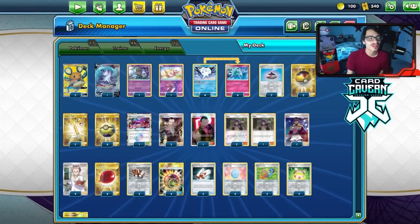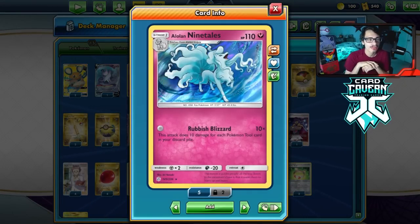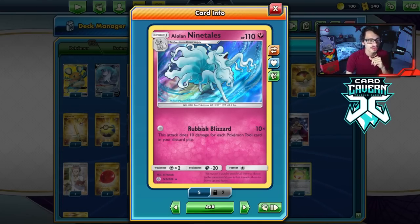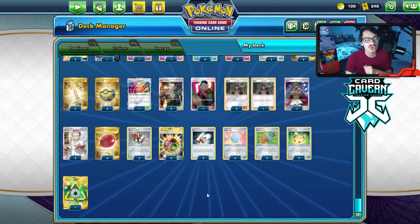Welcome back to a PDC Joe Chilling Reign video. Today we're taking a look at the Alolan Ninetales tool deck, probably one last time before it rotates. This deck has always been really fun because of Rubbish Blizzard, doing 10 damage for zero energy, and it allows you to do 10 damage for each tool in your discard pile.